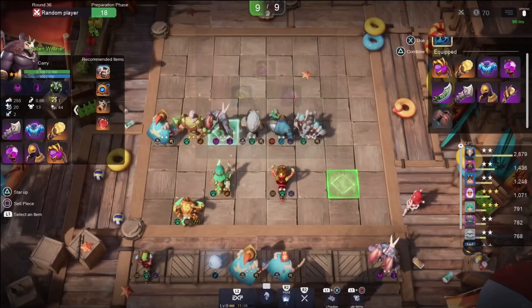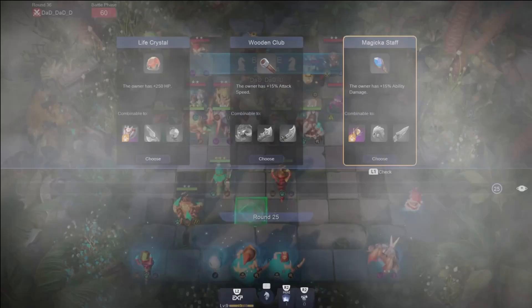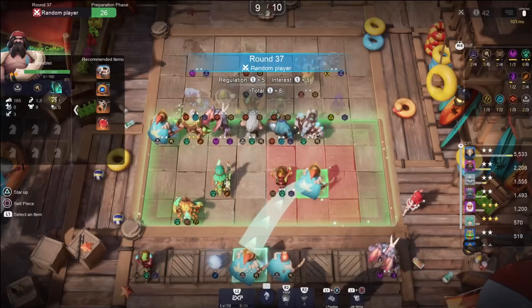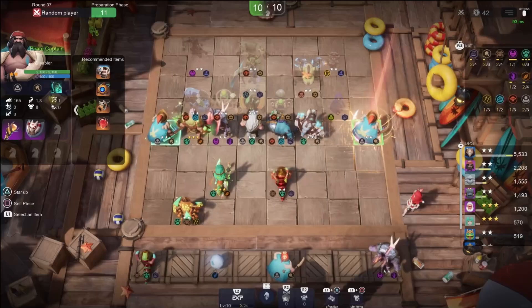We're level 10 now. We have our two Pirate Captains out. And some items here — I'll put that on the other Pirate Captain, and that on the other Pirate Captain. We're moving everybody around a bit. What we're looking for now is to three-star that Fallen Witcher and possibly Poisonous Worm — that would be nice and I could put some items on him. Definitely three-starring that Witcher if we can.